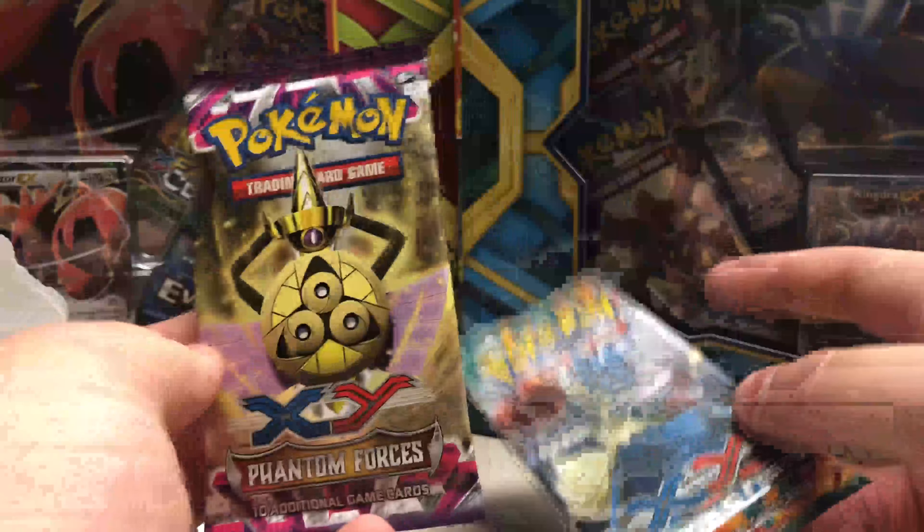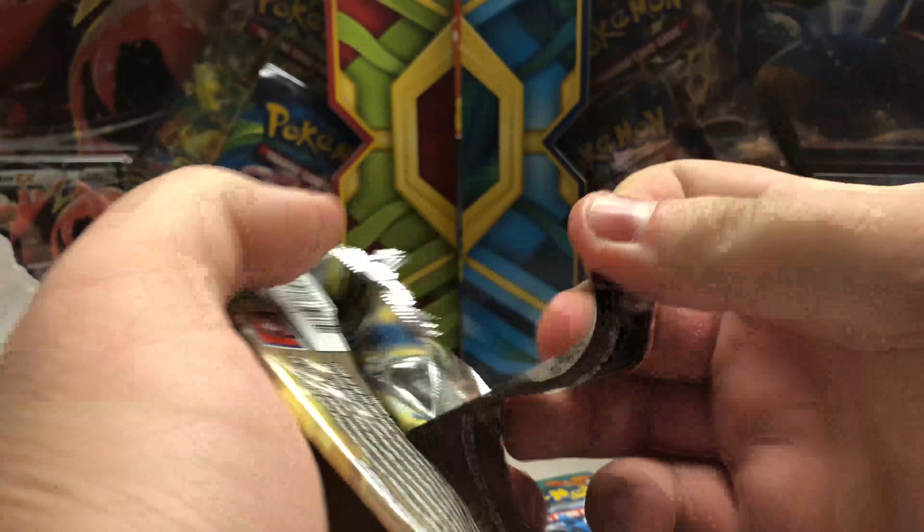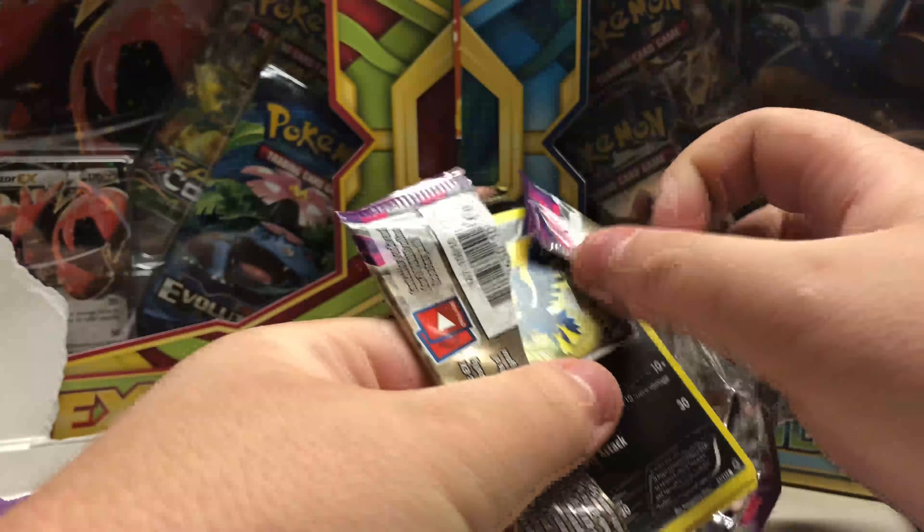We have two packs: a Furious Fist and a Phantom Forces. Let's start with Phantom Forces and see if we can pull something extremely great out of one of these. That'd be awesome.